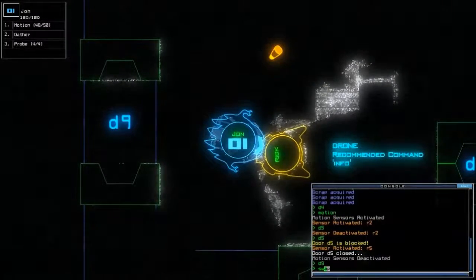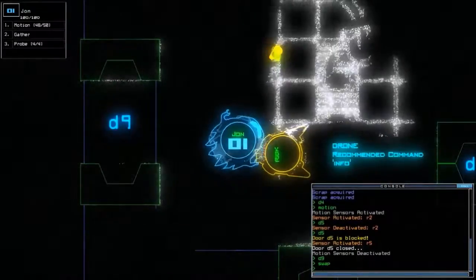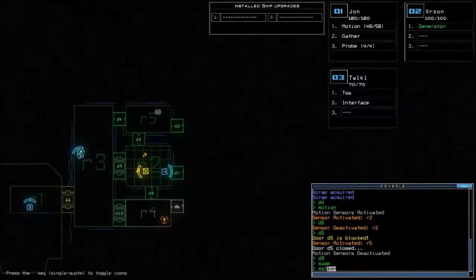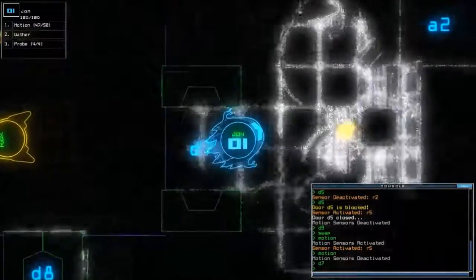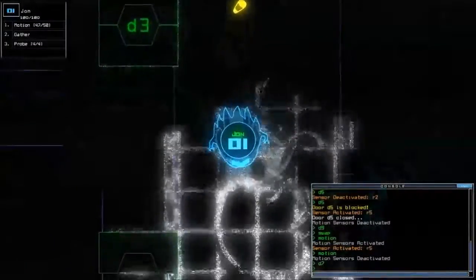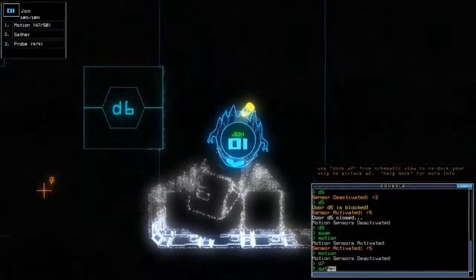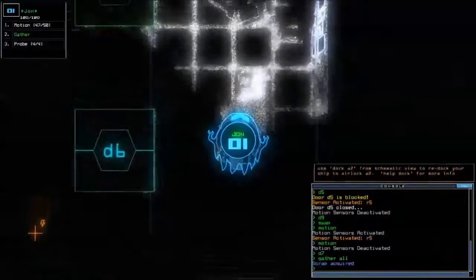And hey, this is Rick! He's also a towing craft and he's got a shield — I like you already, Rick. Apparently the rest of the ship is clear. Be warned, however, that while it's definitely clear on this ship, in this game your motion sensors won't always tell you the whole truth.